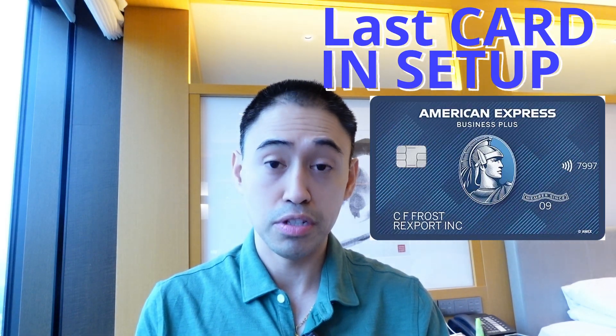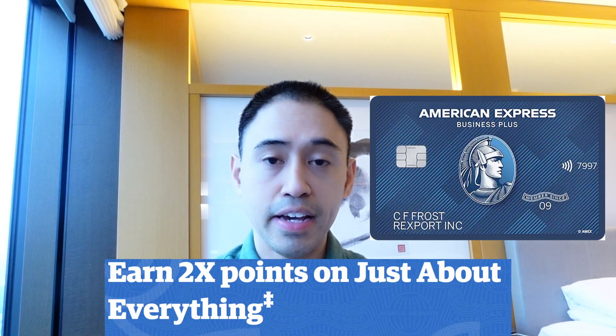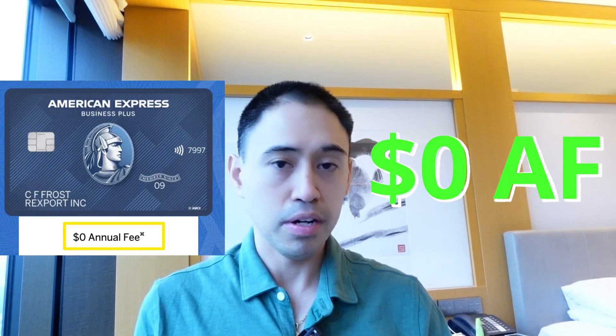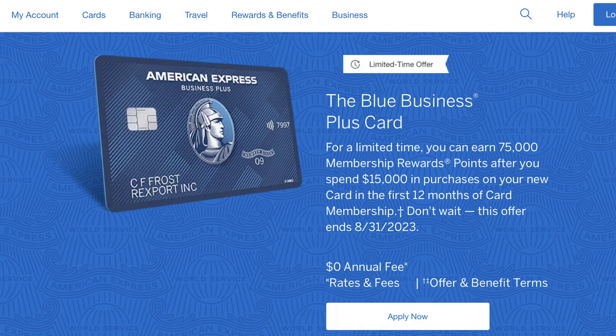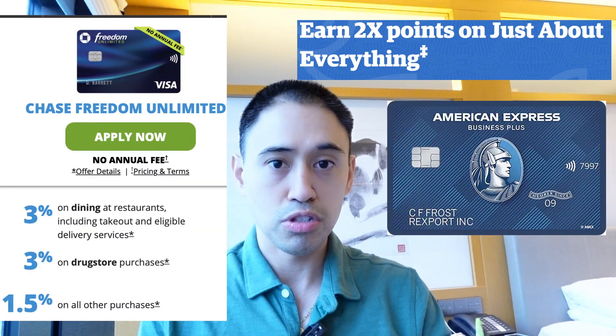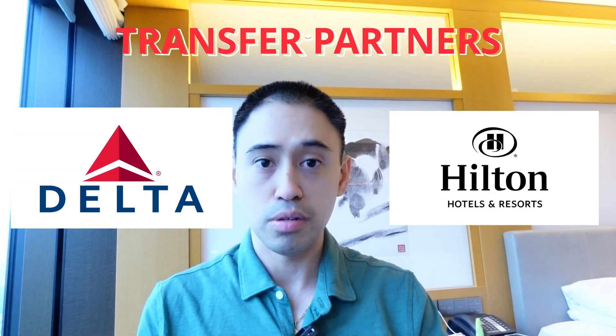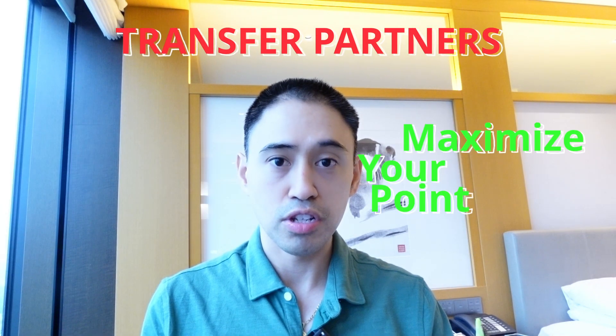The last card of the trifecta — if you haven't guessed it already — is the American Express Blue Business Plus card. It's your 2x catch-all card with a $0 annual fee and a decent welcome bonus right now — 15,000 points or 75,000 points depending on the offer. The 2x catch-all really beats the Chase Freedom Unlimited's 1.5x catch-all. And critically, this card has access to transfer partners in the American Express ecosystem, so you can transfer your points to travel partners — which is the huge thing with this setup.